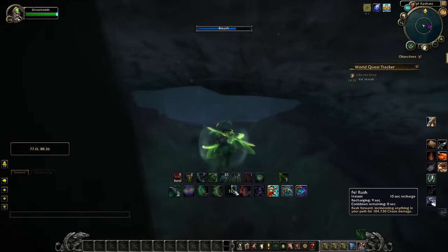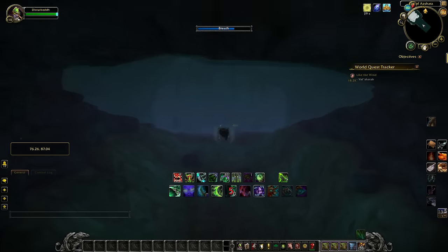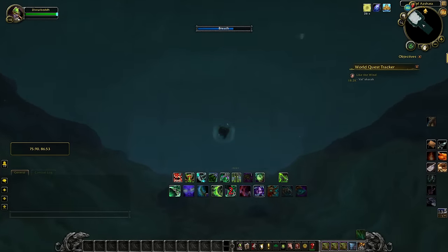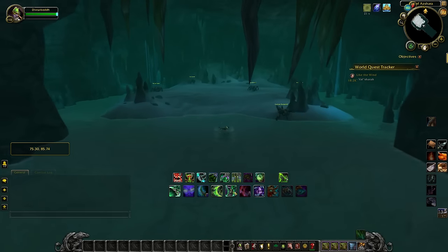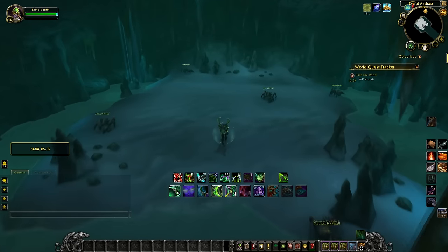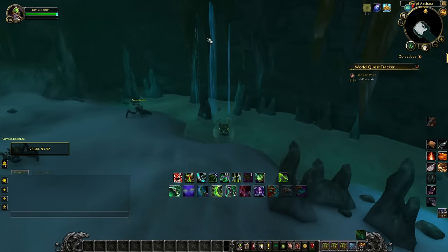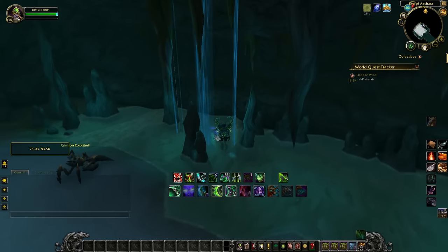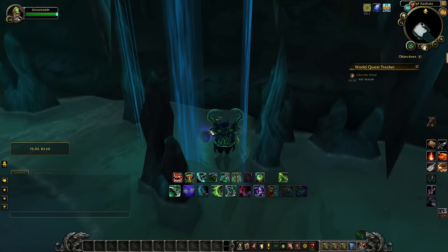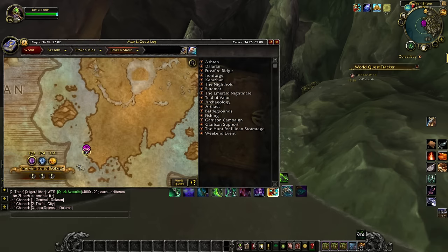Once through that opening, swim straight down and veer to the left — you will see some seaweed. Swim through the seaweed and you will come to another underwater cave entrance. This cave entrance is quite a pain on the way out — I noticed it got bugged and I had to drown in order to get out, and I saw other players' bodies there who also couldn't get out. Once you're inside the cave, go to the right side where there's a little waterfall and you will see the orb on the floor.